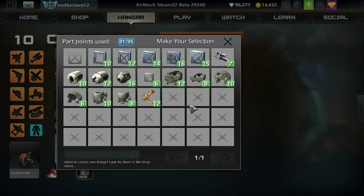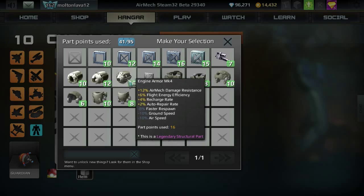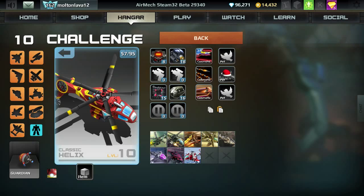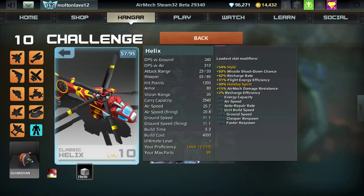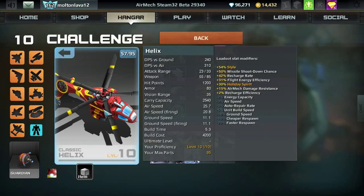For the second armor slot, since I'm going for a carry mech, energy efficiency is preferred — this part gives plus 6% energy efficiency, but does take away a lot of speed. If I add it, I have a total of negative 3% airspeed, which in hindsight is not really that much. Without all of this, you would have no modification on your air or ground speed. So this is only 3% slower than the normal mech, and the negative 10% ground speed doesn't really bother me in a Helix — I'm not usually running around.